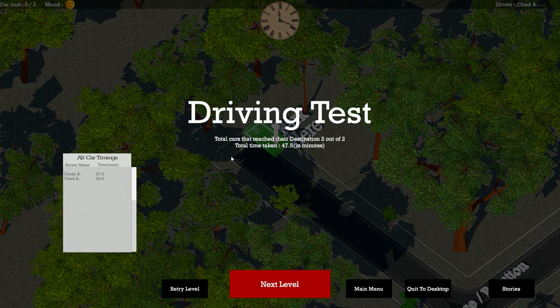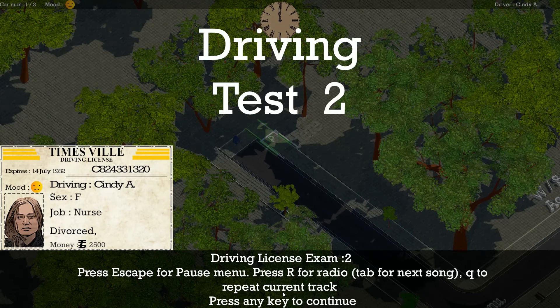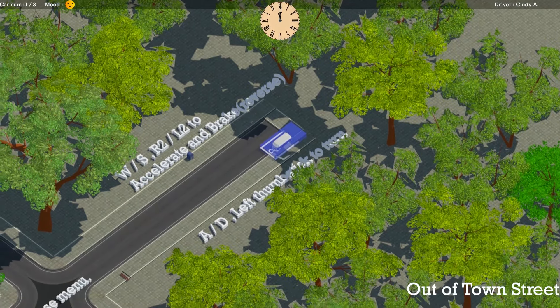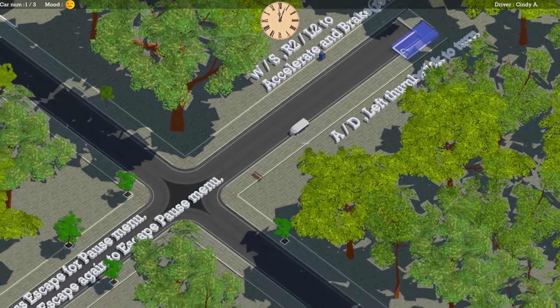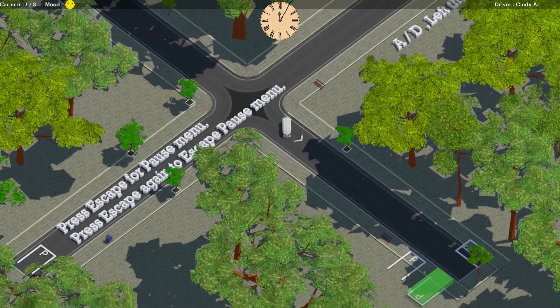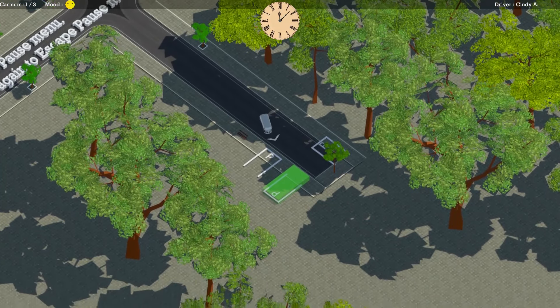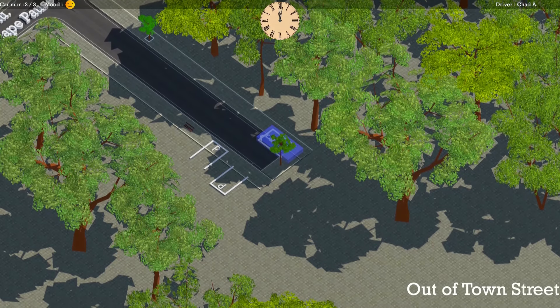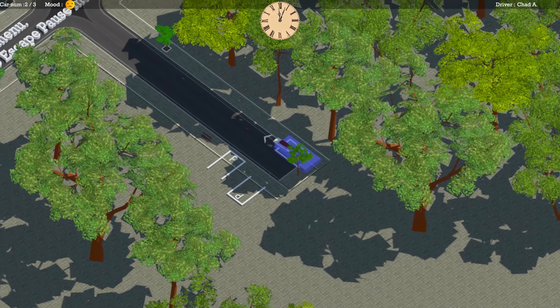That's it for the driving test — not too bad. Let's go on to the next level. Back to Cindy — she's still sad. What does it take to get Cindy happy? There's the parking spot. This is an odd car for a nurse — I wouldn't expect a nurse to drive a minivan.